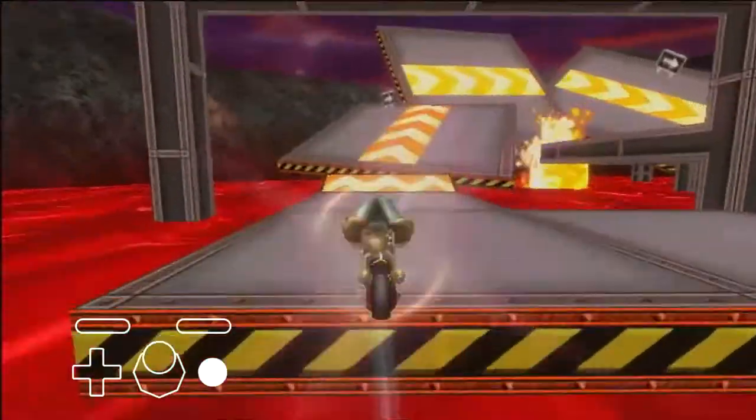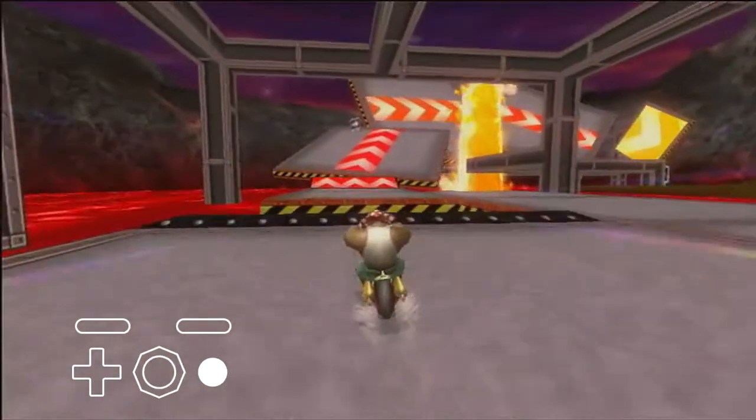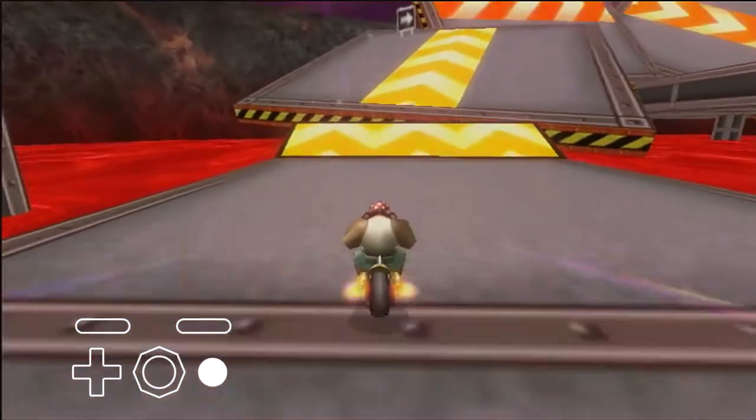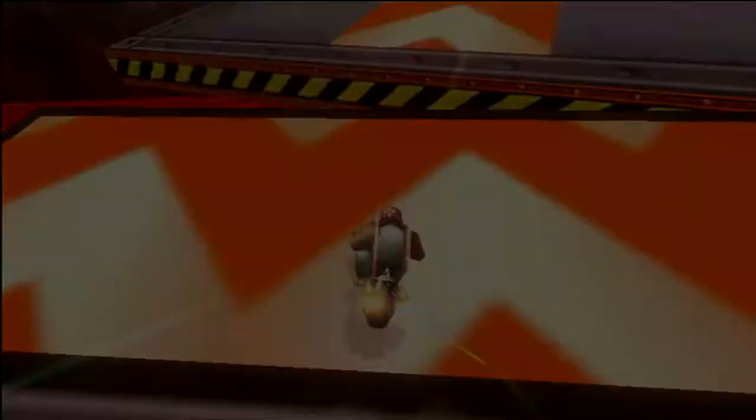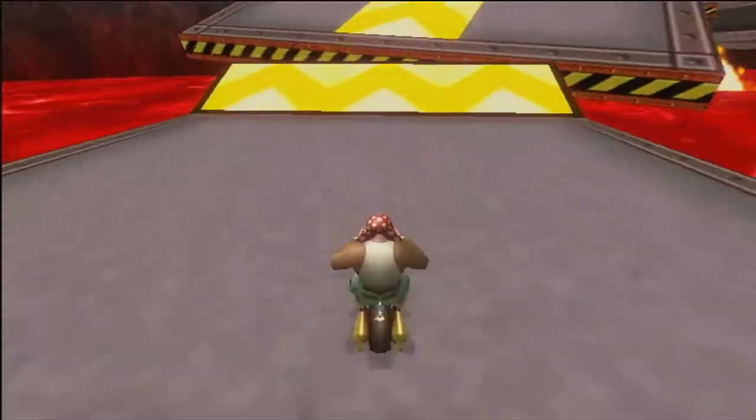This next ramp can be low tricked. This is done by hopping, tricking, and holding up on your joystick all at the same time as you hit the ramp. However, this takes practice and missing the low trick is a lot slower. So a safer strat is to just really off the ramp.